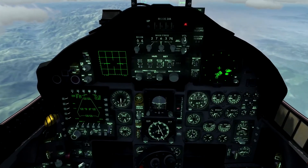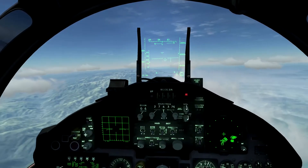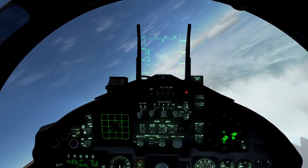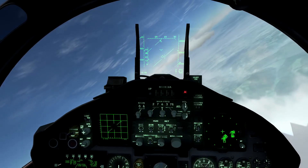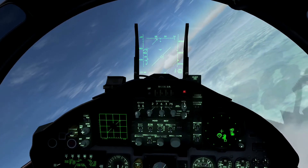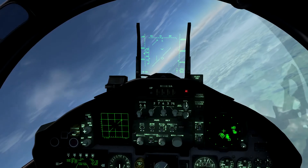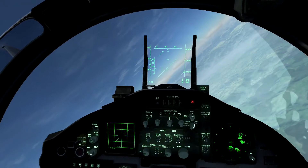Waypoint 7 is almost directly behind us. 2, you ready? 30-degree turn. Maintaining 25,000 feet. Still nothing on the RWR — air threats on the RWR.